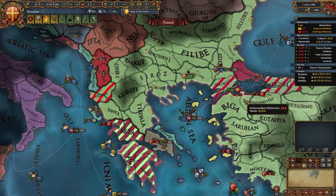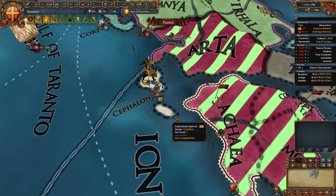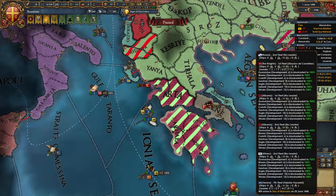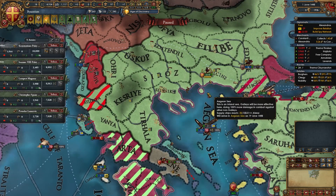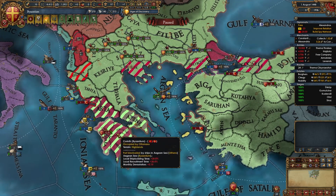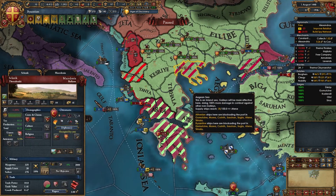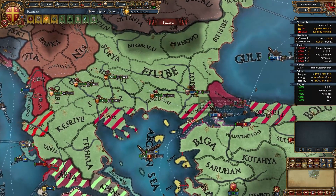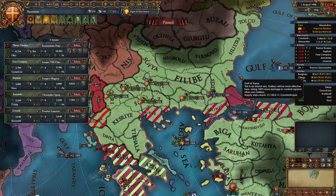Watch out for the Ottomans sieging Cephalonia — if they siege Athens and head for Cephalonia, move one ship there to prevent them from escaping. Now bombard and assault Salonic as well. Once you've taken these three forts, the Ottomans will probably be trying to un-siege Coachelli or Salonic. During this time, siege Edirne — or let your allies do it, like Skanderbeg. Carpet siege as much of the Balkans as you can.